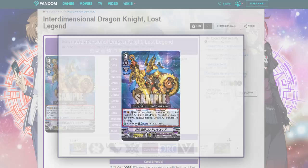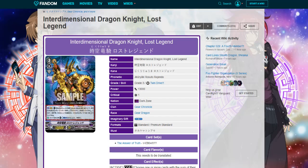I have a couple of theories on who this guy might be or what cards will get reprints. I think the grade fours are gonna have stride or force marks.